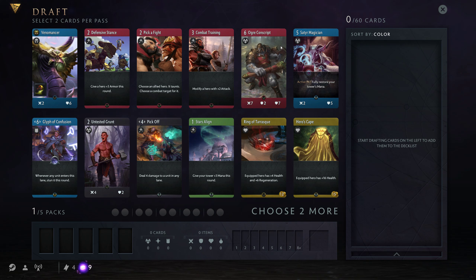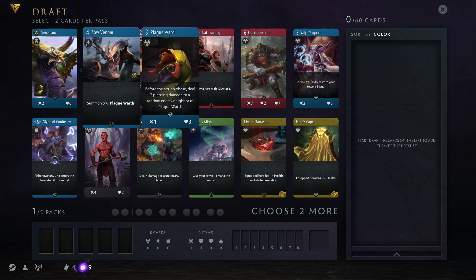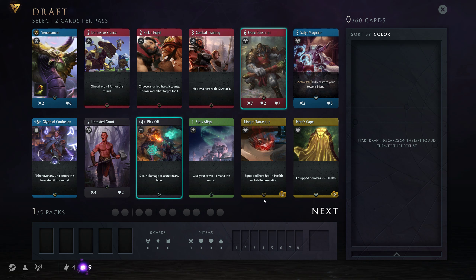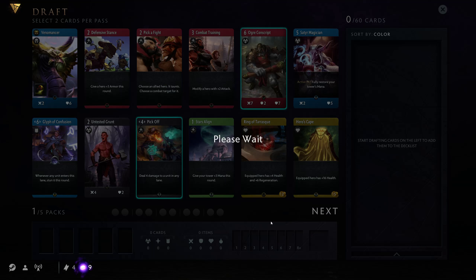Right off the bat we're offered a Venomancer. While I like Venomancer, I don't like to start with him. He's a good hero, but not as a first pick in my opinion. I'm hoping something better comes along. So I'm going to go with a Pickoff and a Noble Conscript, which are both just really solid cards.